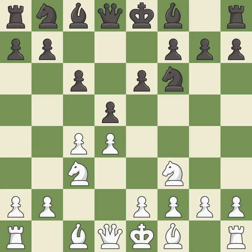e6 supports the d5 pawn and allows the dark-squared bishop to develop. Bg5 ignores the attack on the c4 pawn and develops the bishop, pinning the knight on f6.